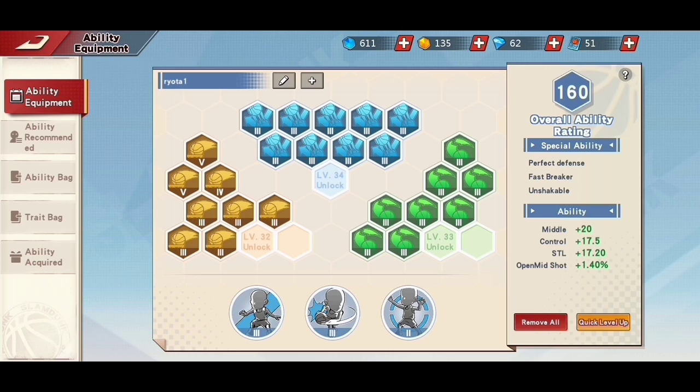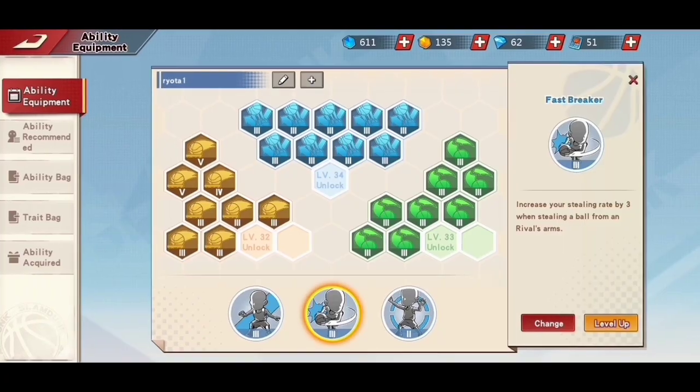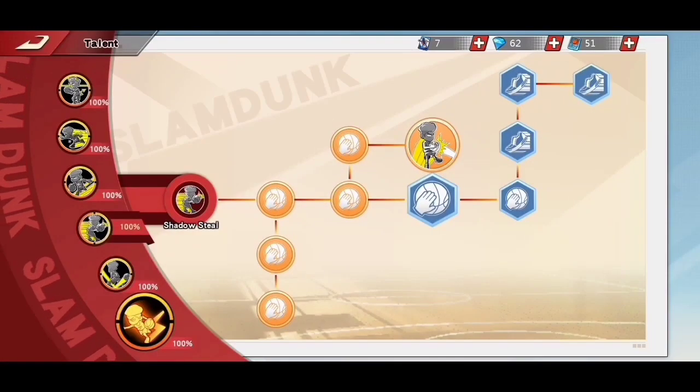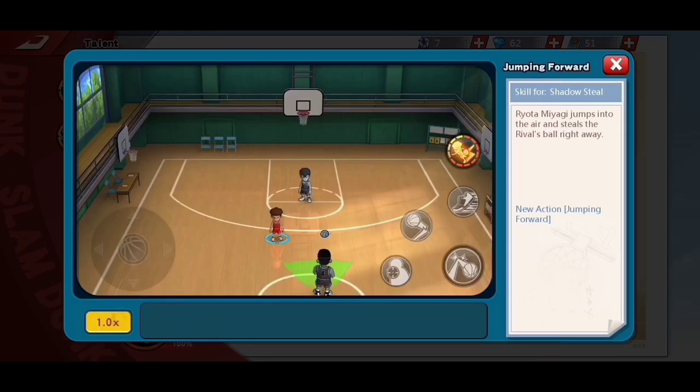Do not hold the ball for more than 2 seconds if Miyagi is in your defensive zone — the longer you hold the ball, the higher the chance Ryota Miyagi will steal it. Move the ball as quickly as possible, especially if you don't have a point guard in your team. Avoid passing the ball if Miyagi is near the path of your pass, to avoid activating his Shadow Steal.